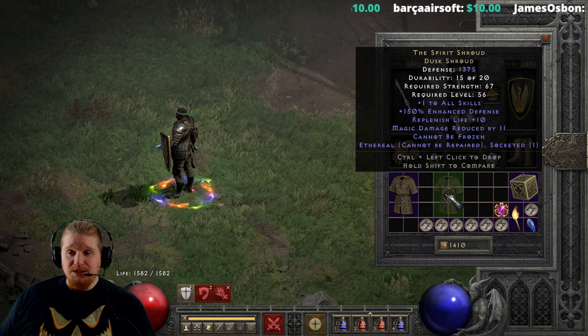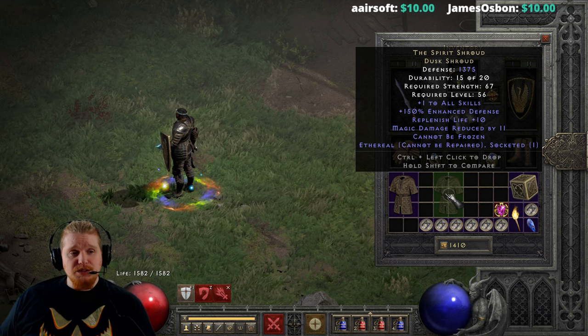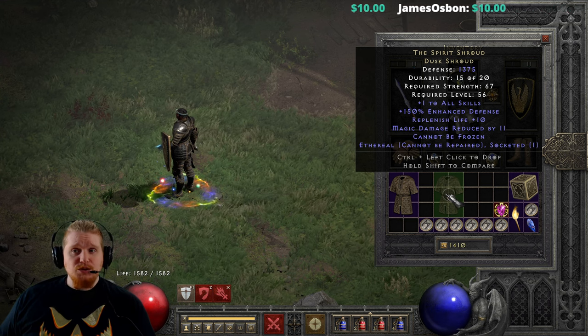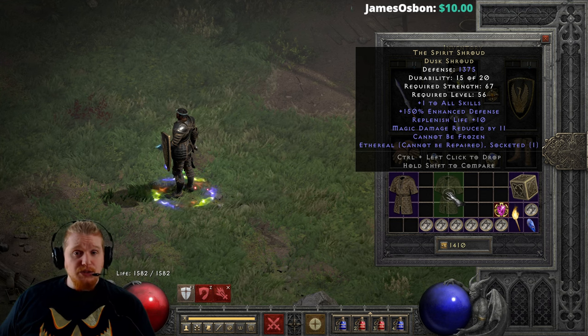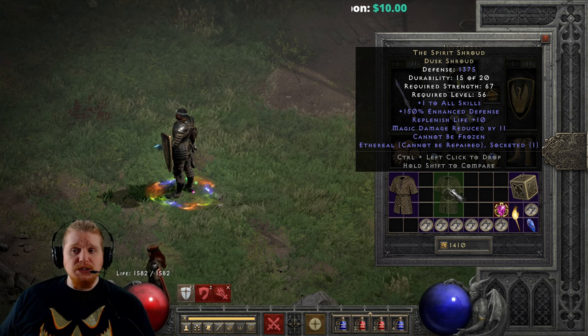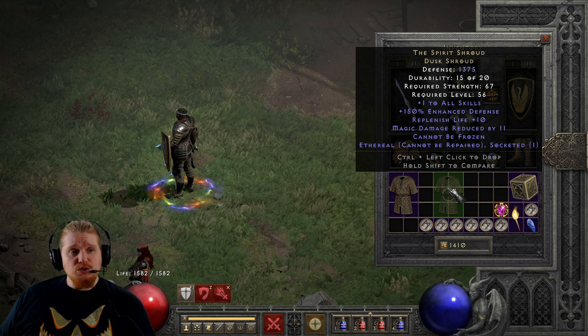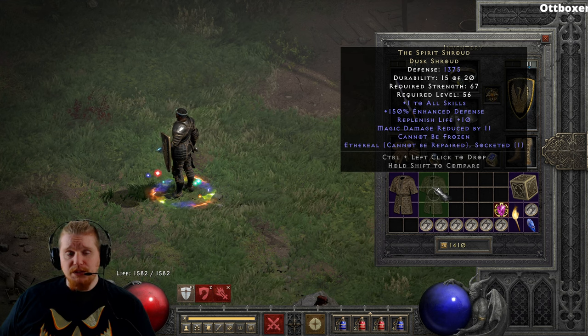Especially since it's a really low level at level 28, you can upgrade it once to level 56. And then by the time you end up toward the end game, around level 70 or level 80, you can replace it with something that would be more GG endgame gear. The Spirit Shroud Dusk Shroud, especially in its Ethereal form, is a very nice find.